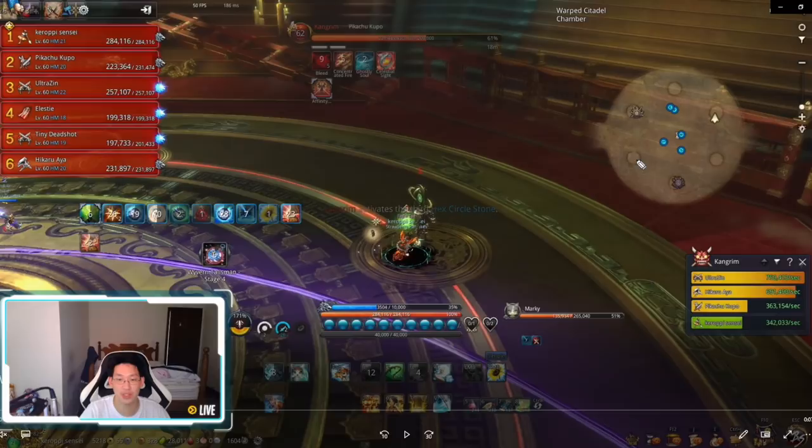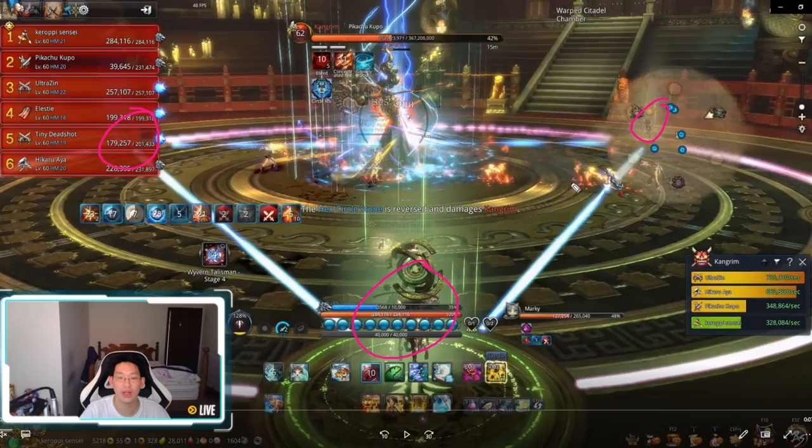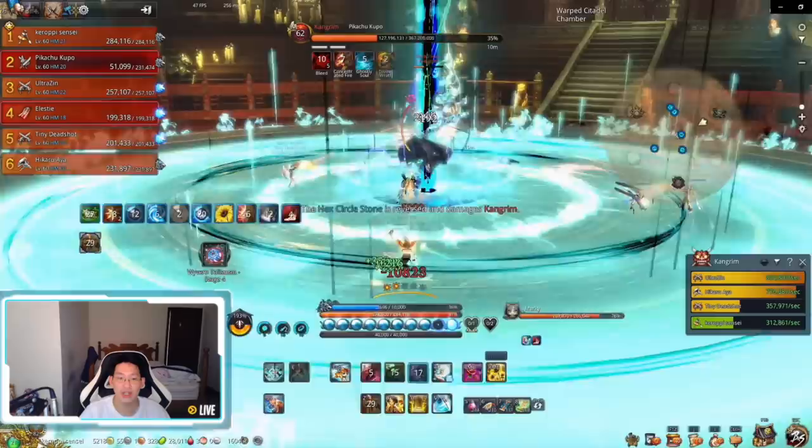It is possible to do this with a gunner just by hooking across, however I prefer to use this method with the tank and the teleporting style. I touch the pillar and it says 'the hex circles are reversed and damage the boss.' Once you connect all three pillars, it creates another triangle, and when this triangle is activated it deals mechanic damage to the boss — actually 22% damage, which is very good.